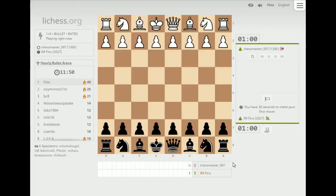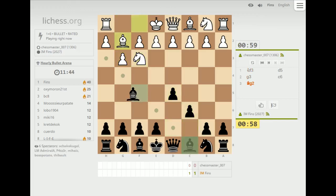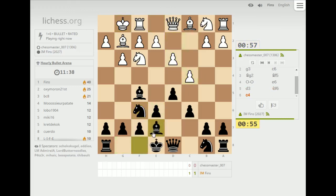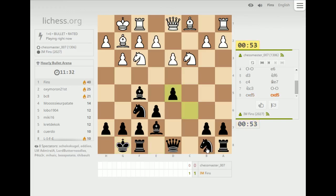So I've got 40 points. Playing Chessmaster007 — playing the lazy title player opening, knight f3 and g3. Castle, solid setup. I see this all the time in wallet — like a disproportionate amount of the time. I'm happy here, I have the bishop pair.